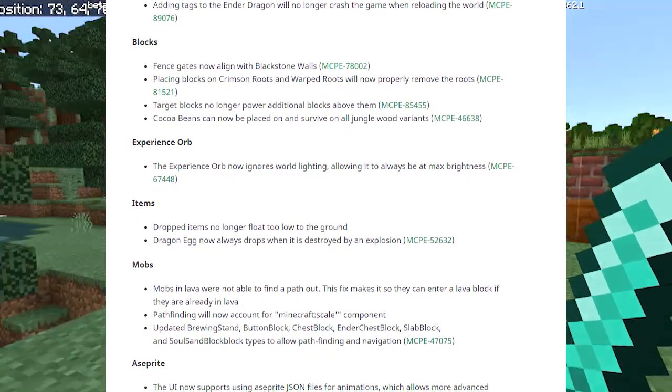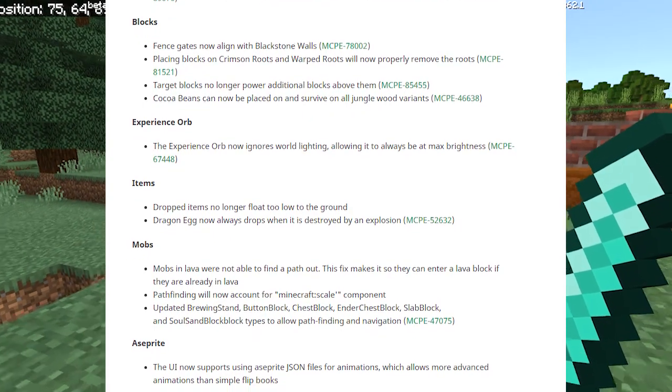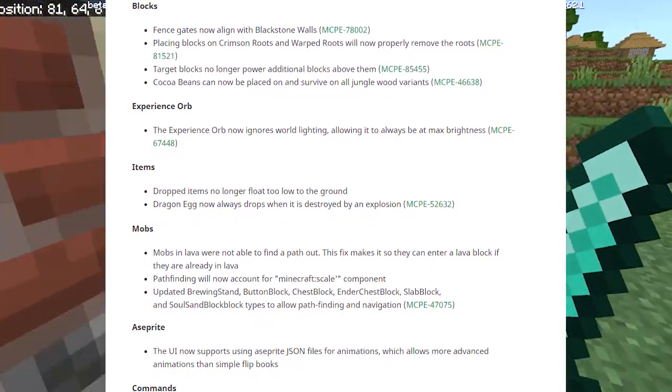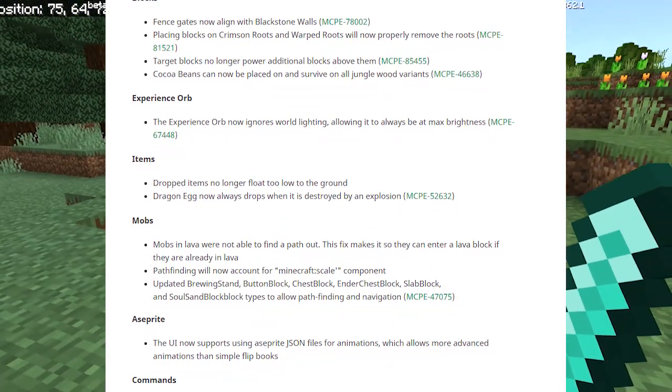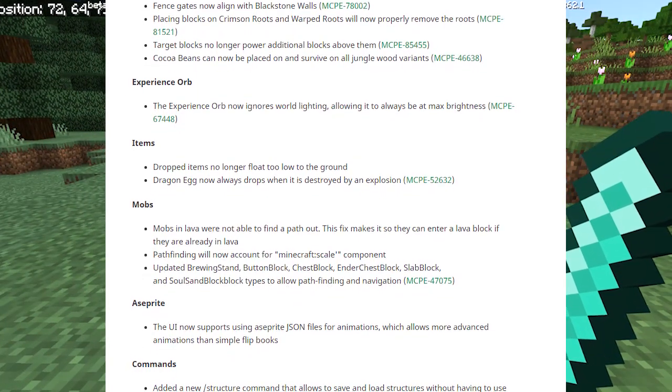Now we have block bug fixes. Fence gates now align with blackstone walls, so if you have a blackstone wall and a fence gate next to it, they will align — they didn't in the last two betas. Placing blocks on crimson roots and warped roots will now properly remove the roots.